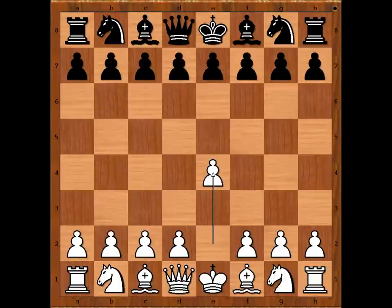Zhekeli had white pieces and he started with e4. Schlesinga played e5 and now f4 — King's Gambit.